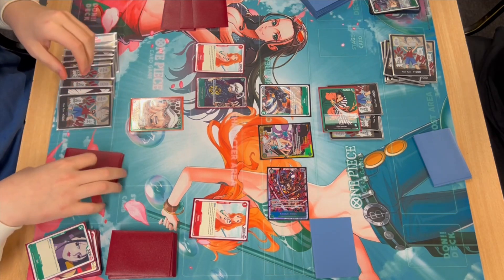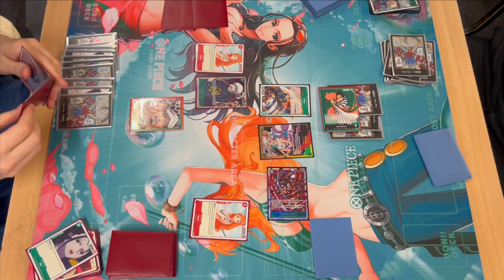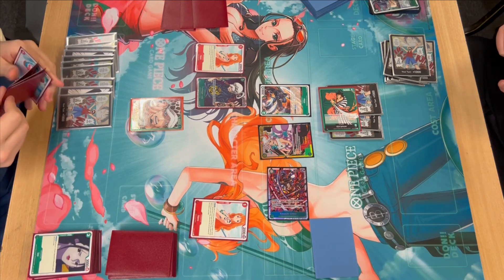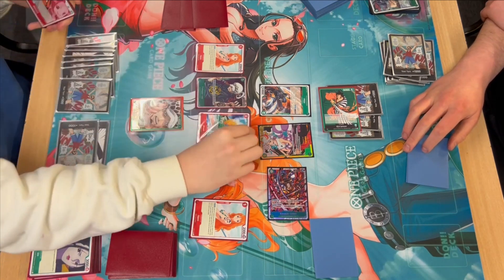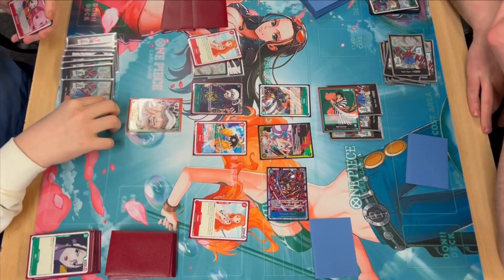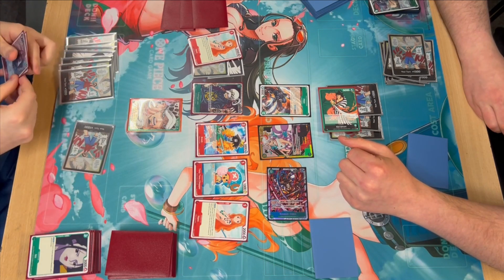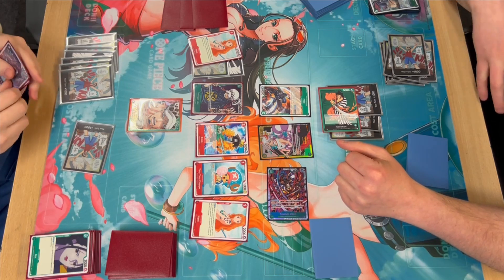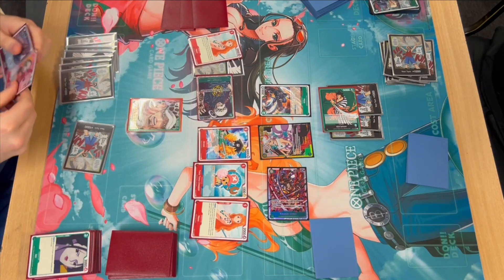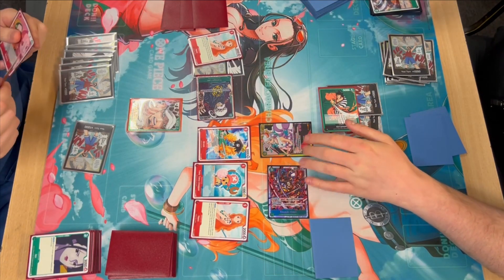I untap with three on board — two Nami, one Law — and I drew Vista for turn, which means I can deal with Killer very easily. My hand is Makino, Brook, Vista, and Chopper. I tap two to play Brook, then put two underneath Nami for big stonks. I should have played Vista to kill Killer first, then bounced the Trafalgar Law — because now he can just block with Killer. If he blocks with Killer I have no target for Vista, so I tell Joe I'm a big dumb head.